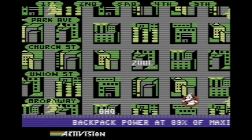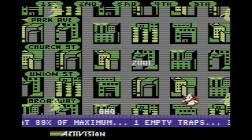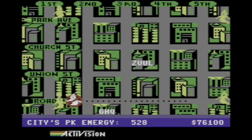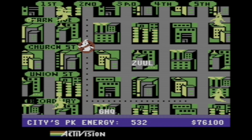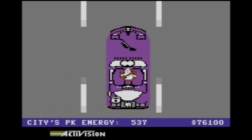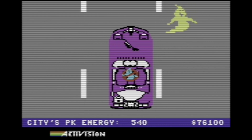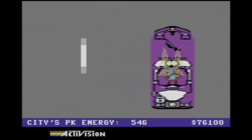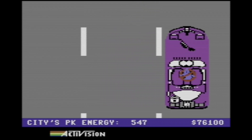Backpack power at 89%, so we're fine there. Let's get you in position. The key is that purple is where the ghosts are going to be. What I need to do at some point is start looking out for white — white buildings will mean the marshmallow man's gonna go there. And if I'm in position when that happens, I should be able to do something.